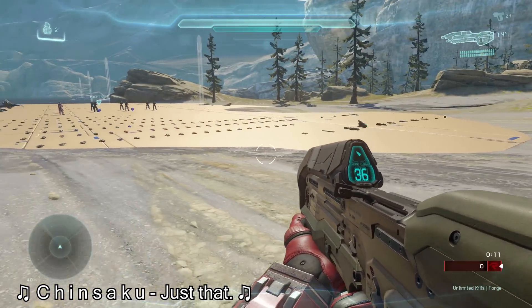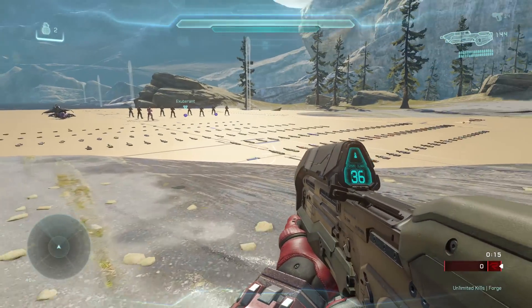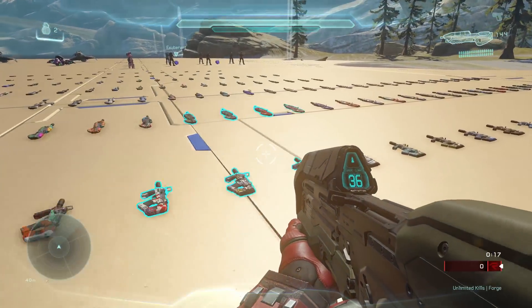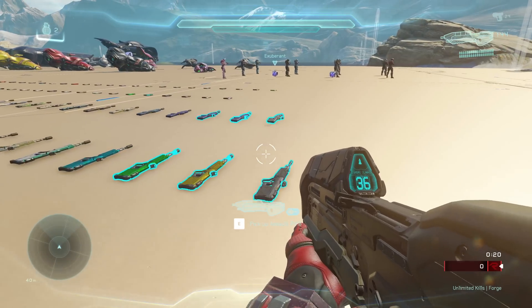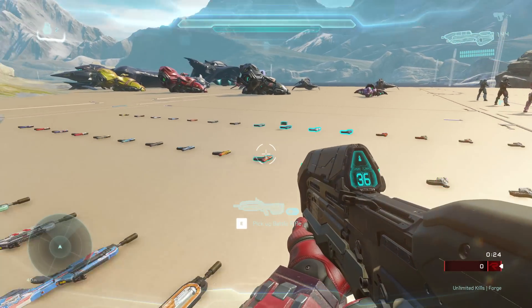Gamecheat13 here. You guys have been asking me to save all these upcoming or cut rec items to a forge map, and I honestly didn't think it was possible until I figured out how the forge menu worked. From there I could pretty much save anything onto a forge map — to my surprise, literally everything saved, even the Phantom and Spirit which don't even have multiplayer properties.